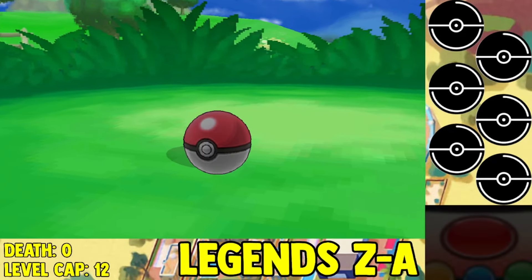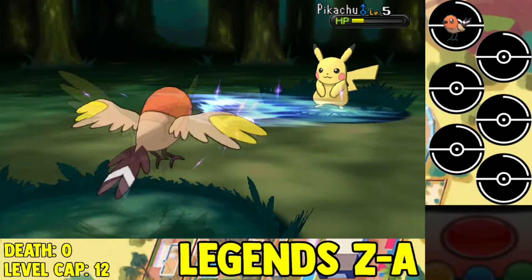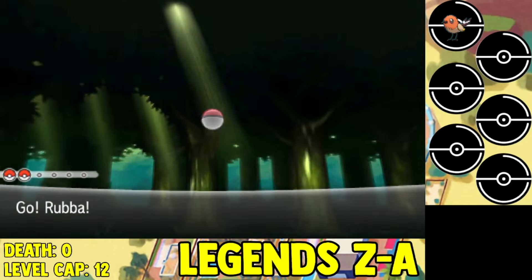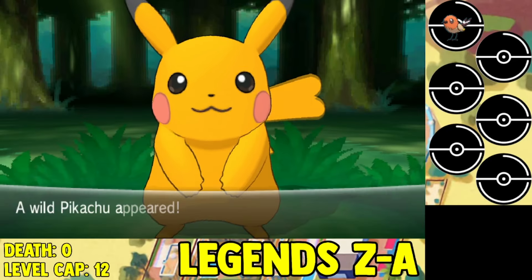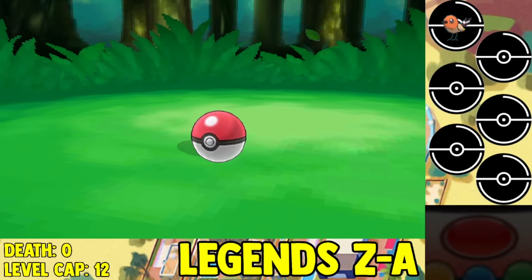From there, we make our way into Santalune Forest, and we were almost lost against a Pikachu in there — could have been a bad look. From there, we're going to start shiny hunting out here as well and get ourselves a shiny Pikachu. Pikachu was the first Pokemon you can see in the trailer, obviously. You can't actually evolve it because I didn't see a Raichu at all, so that's unfortunate.